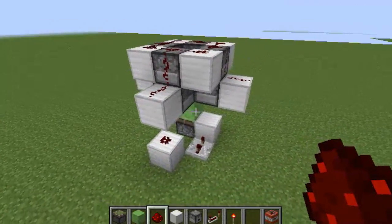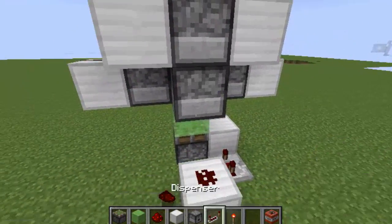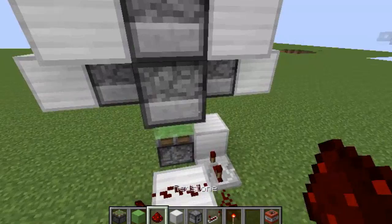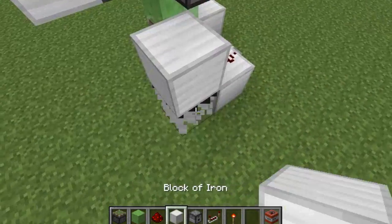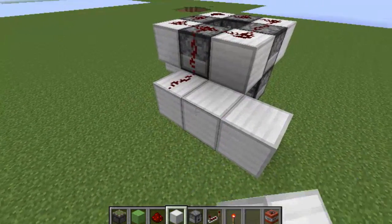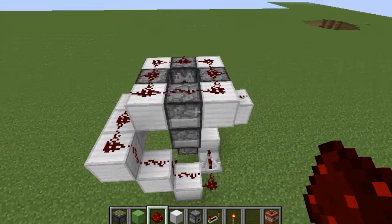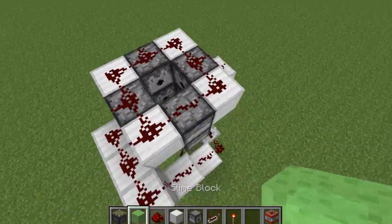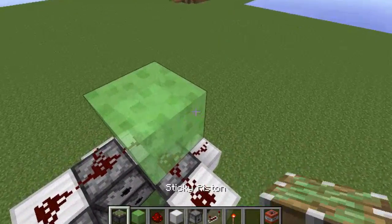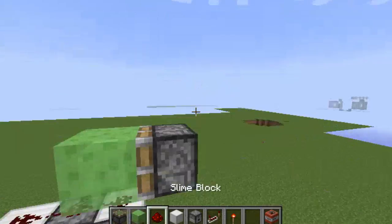As soon as you've done this, what you need to do is remove this block right here, if this is the side where your redstone and repeater are. You would like to hook that up like that, and then connect this redstone to the circuit as shown here. After that, you want to place a slime block in whatever direction you would like to fire your TNT cannon at. Then place a sticky piston right behind it.